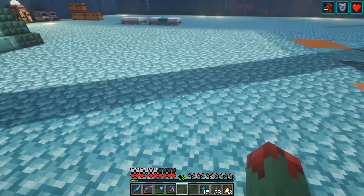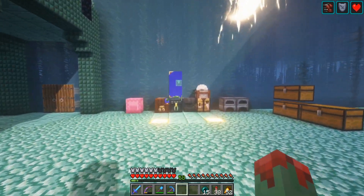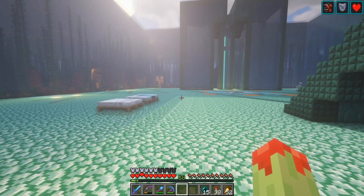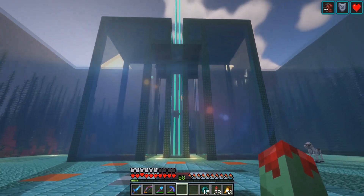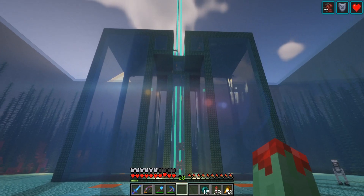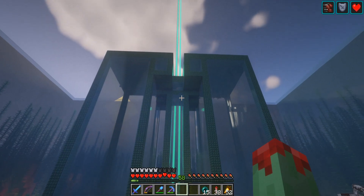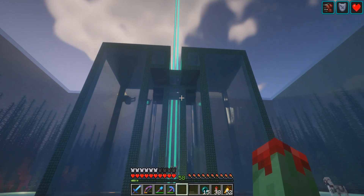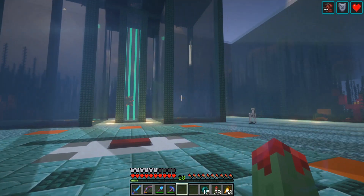This is the original base of the ocean monument. The ocean monument was found using an ocean explorer map that I bought from a cartographer at the village that I base at. This design was made by IskAll85. I think it was designed by him as well, and he used it in Hermitcraft season six to make a guardian farm by his base. I really liked the design — it was much different than any other guardian farm I've ever seen. I thought it looks really cool and impressive.